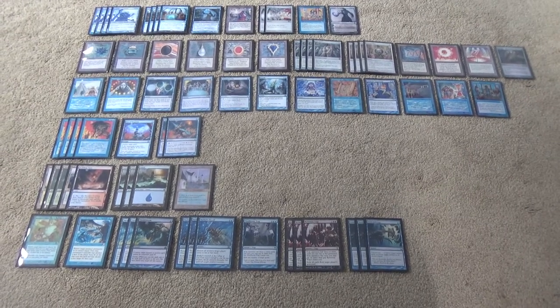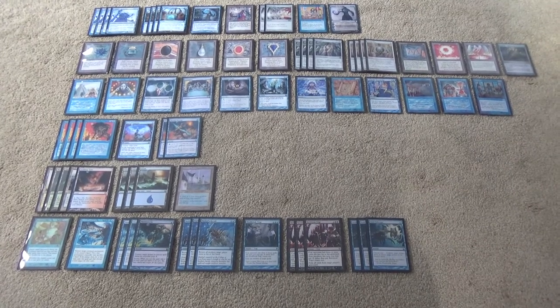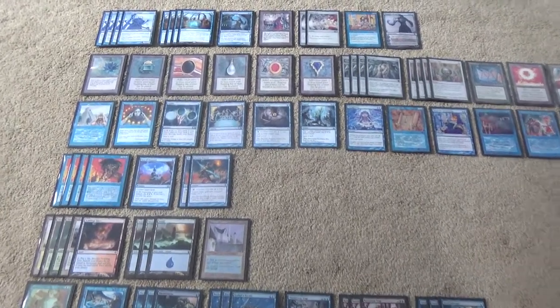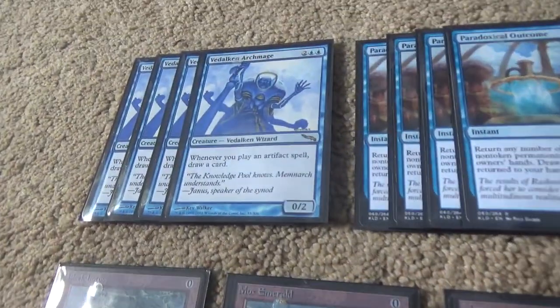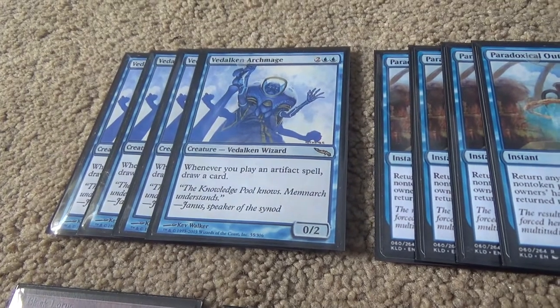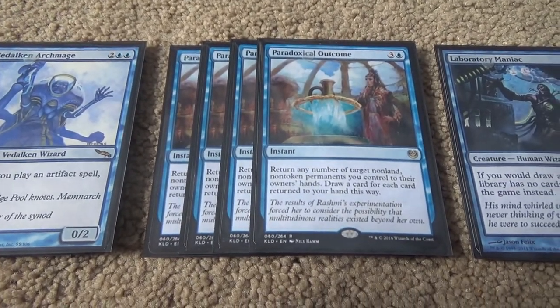You're counting that correctly: 27 singletons before we even get into the lands and sideboard. Let's start with our top row, our enablers. It's called Vedalken Storm because it plays four copies of Vedalken Archmage — whenever you cast an artifact spell, draw a card. This is sort of like Paradoxical Outcome, but on steroids.